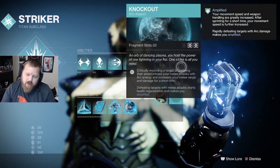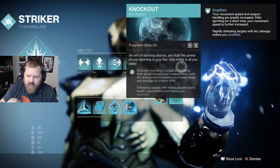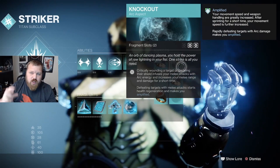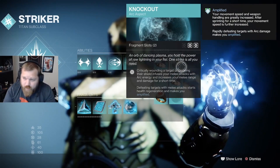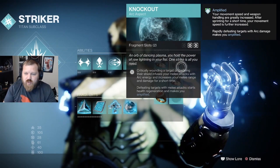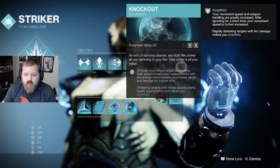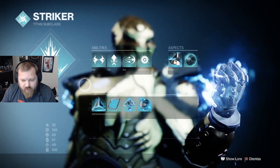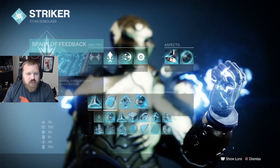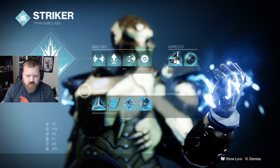That's why I wasn't sure Juggernaut was as necessary as Pulse Grenade for getting those ionic traces. Knockout is obviously huge — critically wounding a target or breaking their shield infuses your melee with arc energy, so even without Thunderclap up you can use your regular melee as an arc melee, get amplified, and so on. You're going to try to be amplified at all times, so if you don't have Thunderclap up, melee an enemy whenever possible.